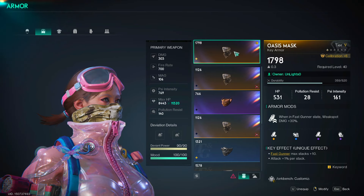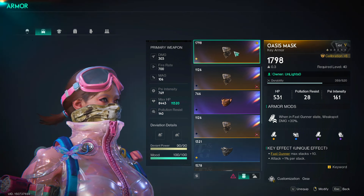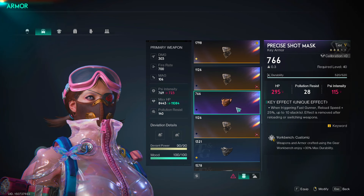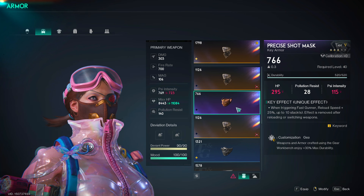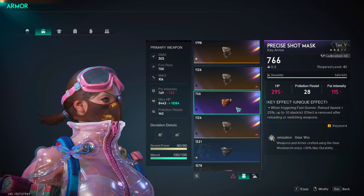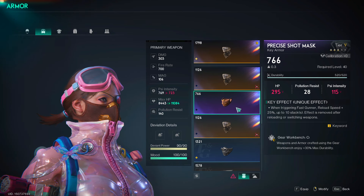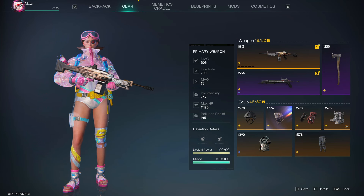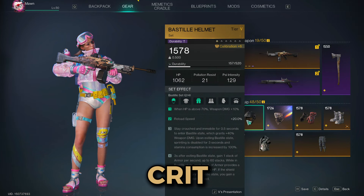Moving on to your key gear, the only option is pretty much the Osis mask — it's the go-to if you want to deal as much damage as possible. Although you can consider precise shot mask just for the easy POI content clearing quality of life, since in that aspect of the game you don't need that much damage, and precise shot mask will reduce your time needed to reload the gun.